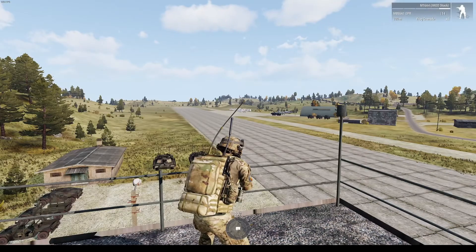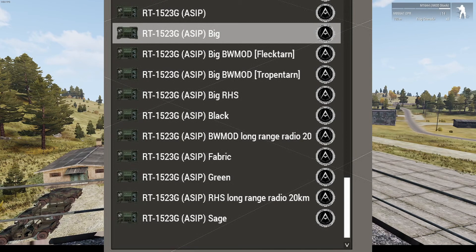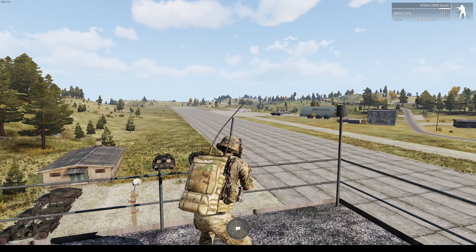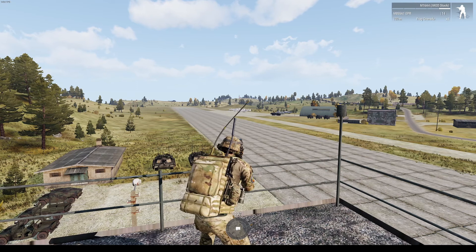For long range communications, squad leads will carry the RT1523G radio as a backpack. This radio is also used in ground vehicles and has a range of 20 to 30 kilometers for the backpack and vehicle versions respectively. Operating the long range radio is similar to the short range radio, with the exception that the long range will use CTRL and Caps Lock to activate, and ALT and P for the radio configuration.